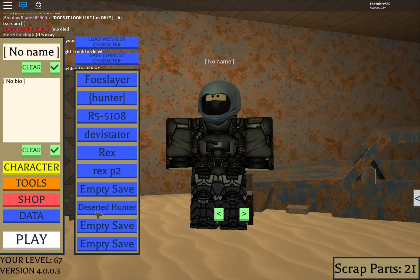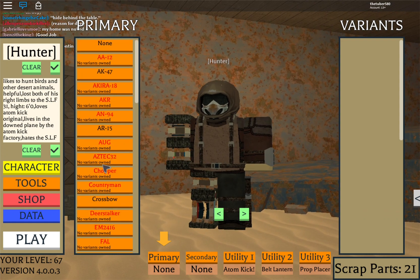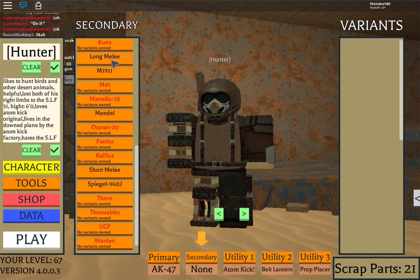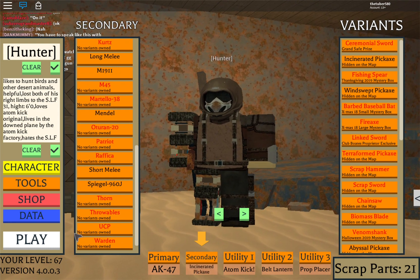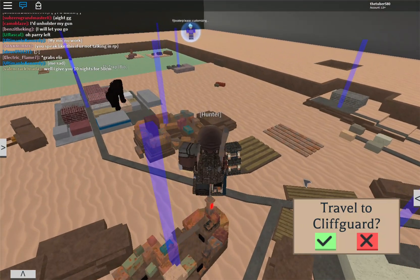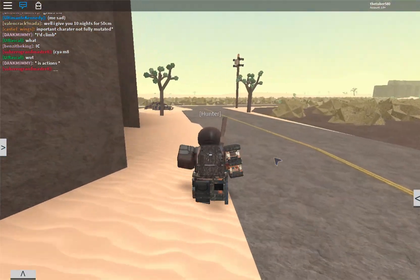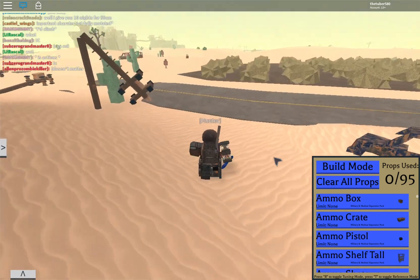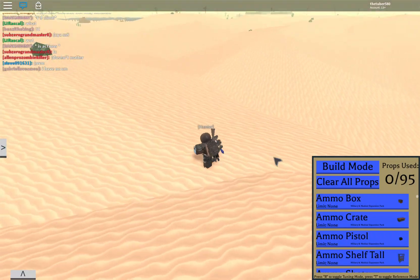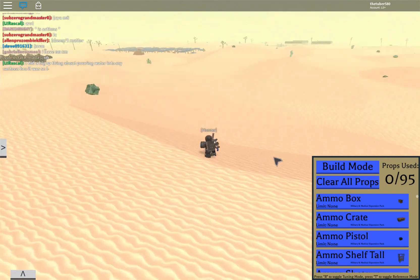Also, I have one question for you guys — how do you change your face in After the Flash? Because I see people with a derpy face as their normal Roblox avatar, but then when they play they have like a totally different face, almost like beast mode. It doesn't make any sense to me, so if you guys can give me an answer that'd be really helpful. Anyway, where was that building site? Ah, here it is!